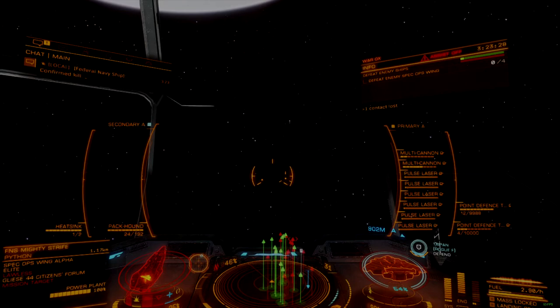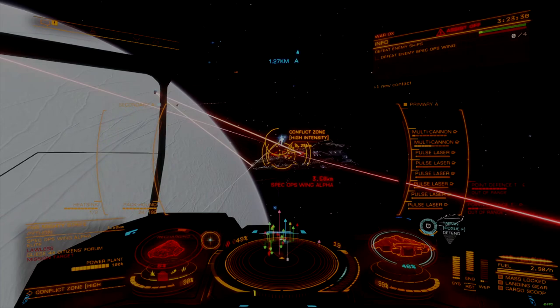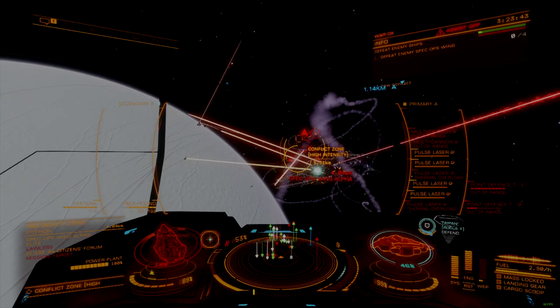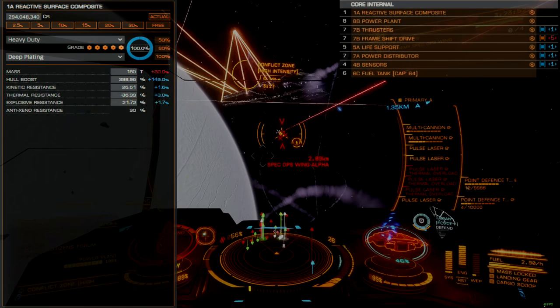Because of the significant engineering load, power play, and tech broker module requirements, this ship is an advanced build for later stage players with all engineers unlocked and a credit balance of at least 600 million. This is a long-term project build that will require patience and commitment in order to unlock everything as defined, but can be worked around with alternative modules when needed.